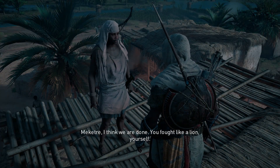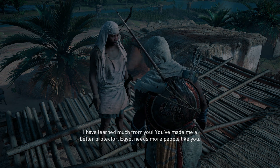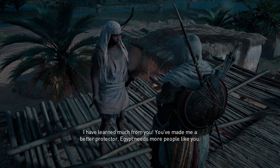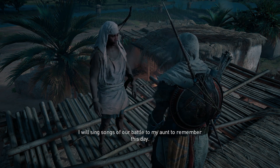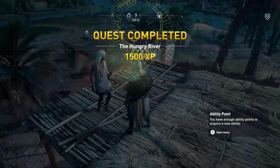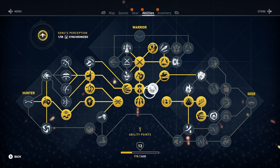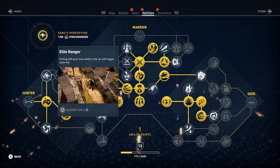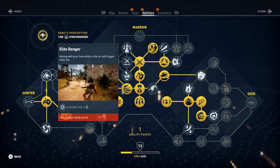Quest complete — 'You fought like a lion yourself.' 'I have learned much from you. You've made me a better protector. Egypt needs more people like you.' 'The land needs more people like us. I will sing songs of this battle to my aunt to remember this day.' Songs of the two lions. We completed the quest and grabbed ability points.